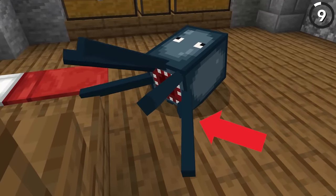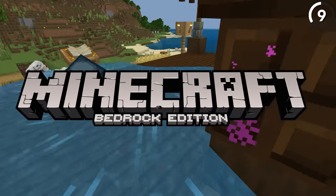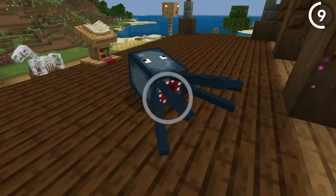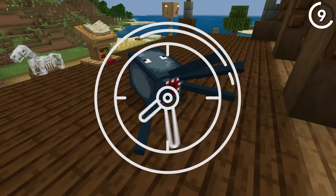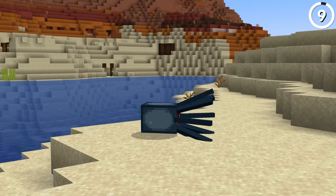If you watch closely, this squid's arms will start to move slower and slower. In Bedrock only, a squid's arms show how much oxygen it has left. So when 15 seconds pass and it's out of air, its arms will stop and it'll suffocate — which seems like a lot of effort to code for such a pointless mob.